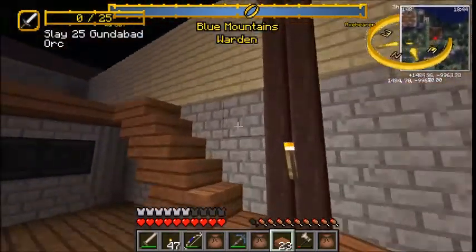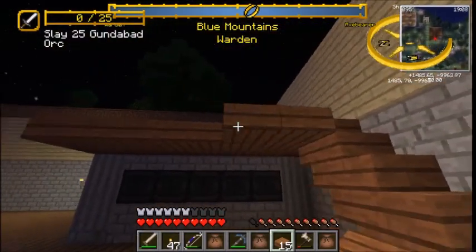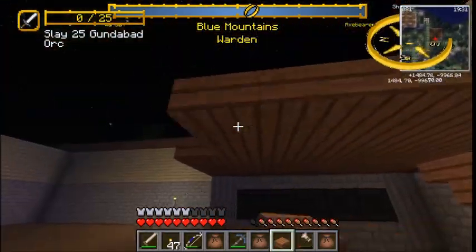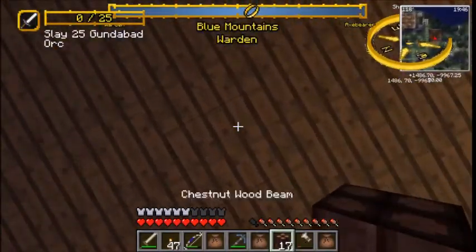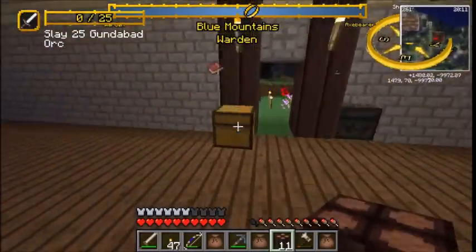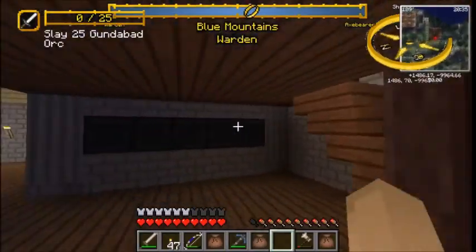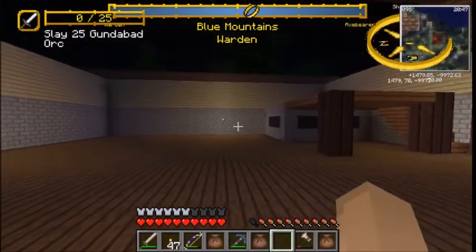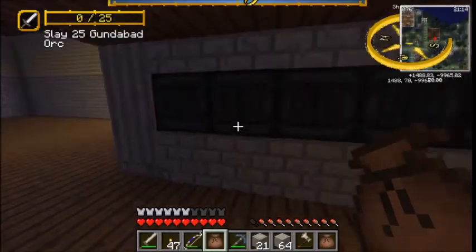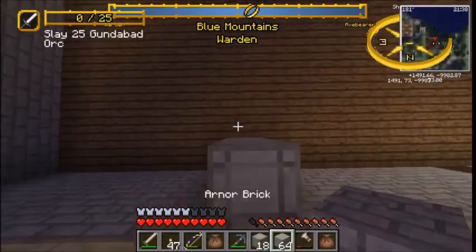One other thing that we're going to do to maximize our space here is to create this second level, and we're going to continue off from this platform with a second. I really can't stress the use of beams and other support structures enough in your builds. Just some small adherence to the rules of physics will actually make your builds look a lot better for the most part.